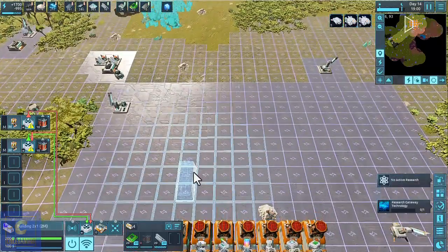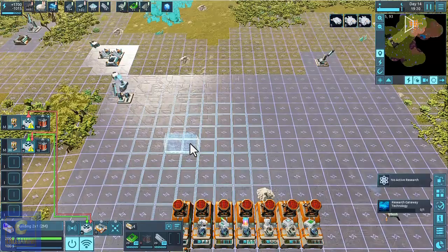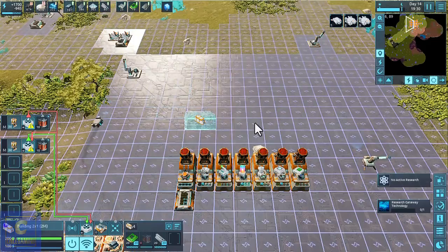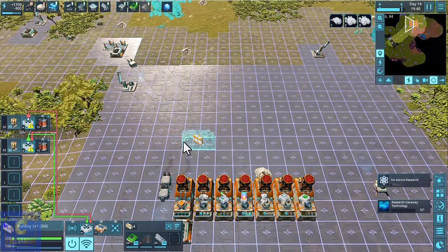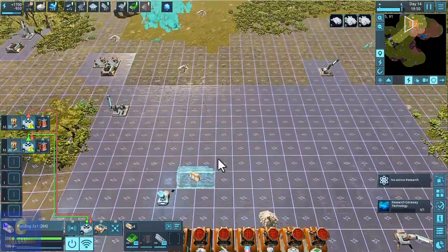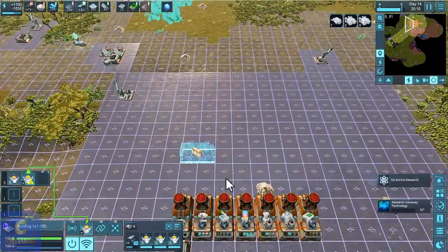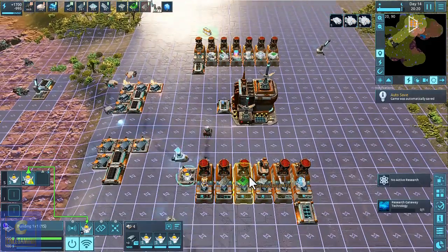So we'll do the two-by-two M factory here. Going above this, rotate it around, allowing the two gaps. This first factory will have the storages — the input and output — with the 2x2 M hub sitting here, and then all the factories surrounding it. That'll eventually be the same for all these other buildings dotted around. This is just a temporary setup for now. Let's wait for this to build and then we can hopefully start the copper wire production.